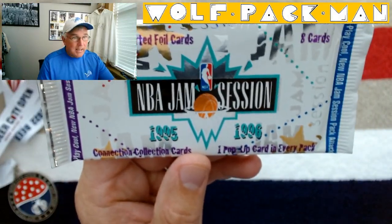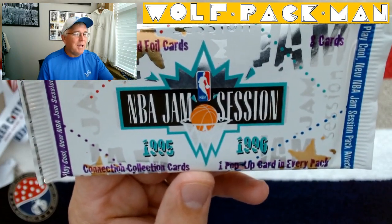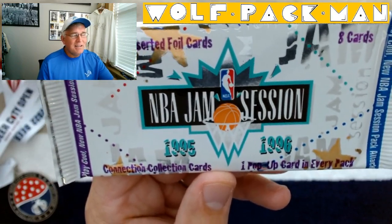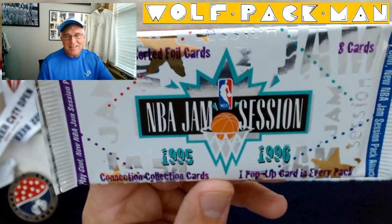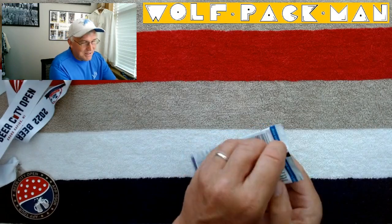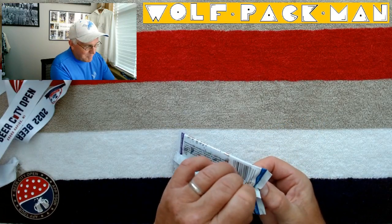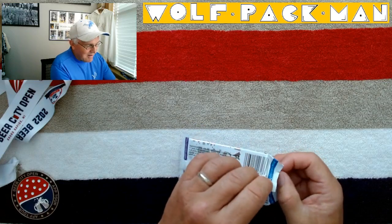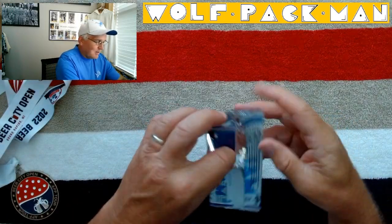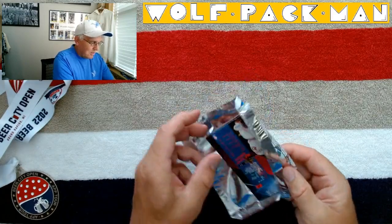The base set has 120 cards in it. It has 26 Hall of Fame players like Michael Jordan, Scottie Pippen, Reggie Miller, Patrick Ewing, Charles Barkley, Karl Malone, John Stockton, Clyde Drexler, and Chris Mullin. Can you say USA Dream Team? Because that's most of the players. Also Shaquille O'Neal and David Robinson — some players not part of that Dream Team but who had a huge impact in the mid-90s. So awesome Hall of Famers. Hopefully we'll grab some of those or some cool Hall of Famer inserts.